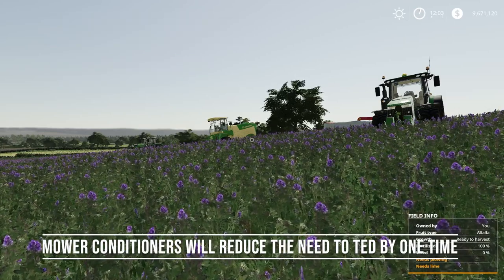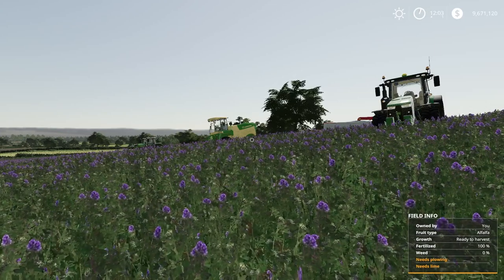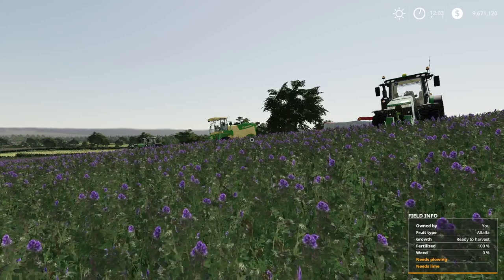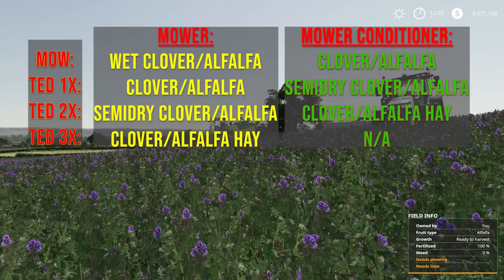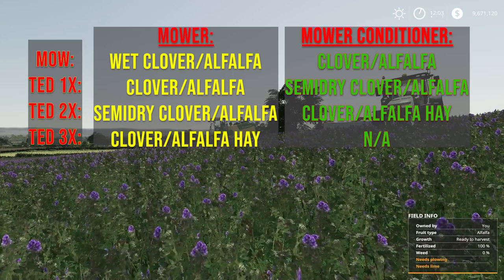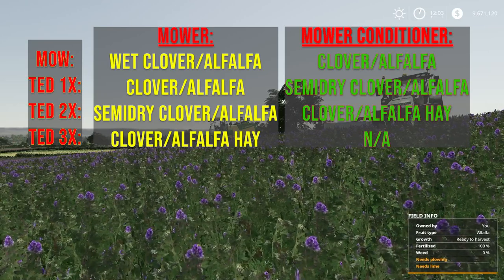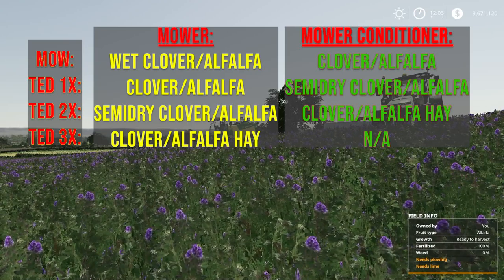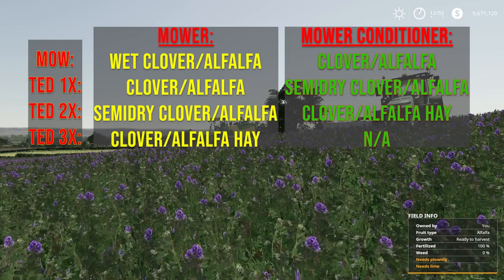Mower conditioners have the same effect as mentioned previously. If you mow Alfalfa or Clover using a regular mower, you're going to get wet Alfalfa or wet Clover, which you can bale to get Alfalfa and Clover bales, or put into a bunker silo, or use a forage chopper to pick it up and get fresh Alfalfa or Clover. If you ted it one stage, or mow it with a mower conditioner, you're going to get Alfalfa or Clover.